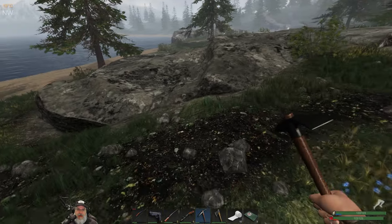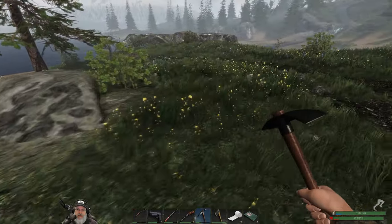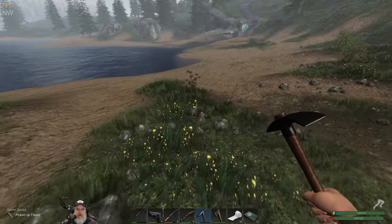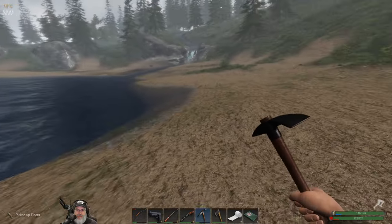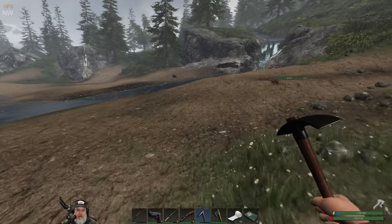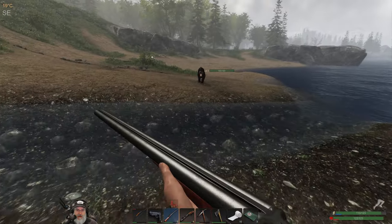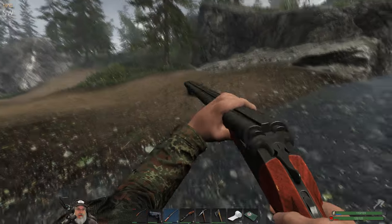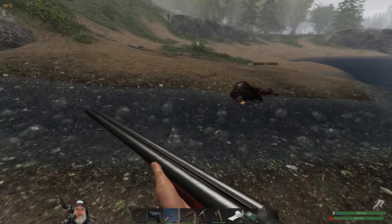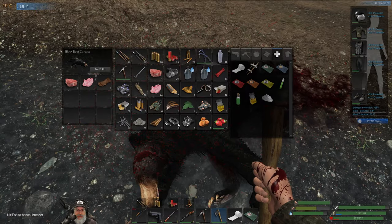I don't want to waste ammo on that black bear so let's just run straight through — if he chases us, he chases us. The rock formations look a little different through here, which is interesting. We have a bear and a wolf chasing us — there's a crate up ahead. You know what, you're dead anyway, I don't have time for this. Let's butcher the bear.